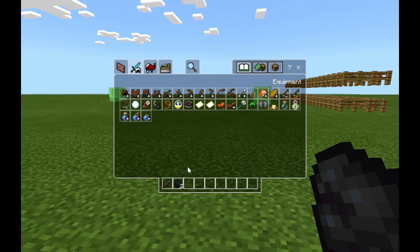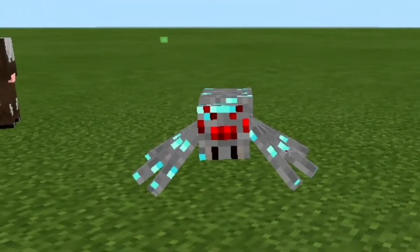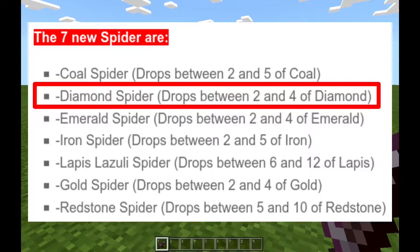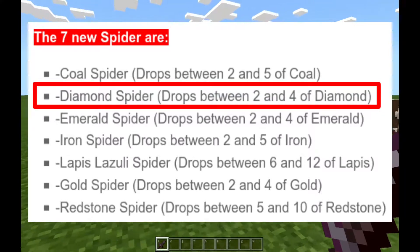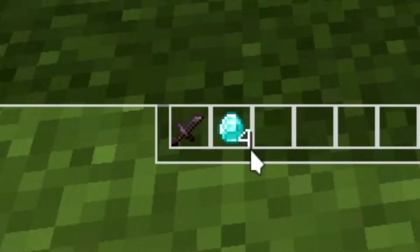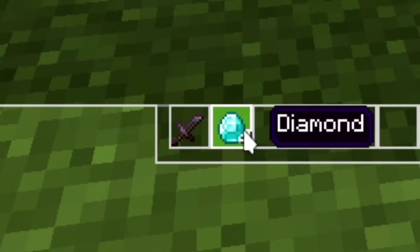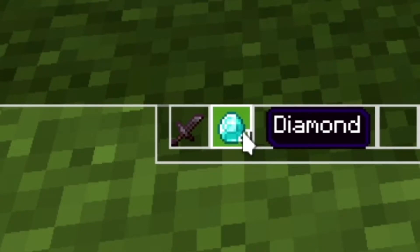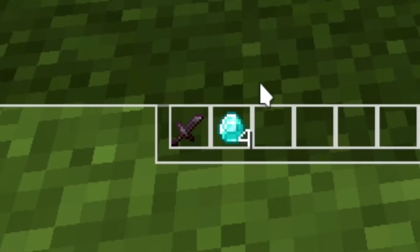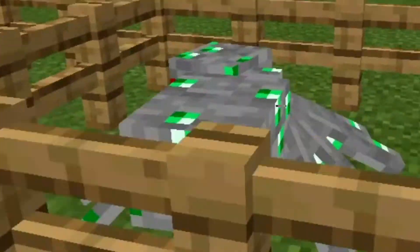Next up is the Diamond Spider — yes, the one that got out, so we're going to punish it. A diamond spider drops between two to four diamonds. Let's see our luck — okay, we got four! That's the maximum, double the minimum. So instead of two we got four, which is amazing. I'm going to treasure these diamonds.